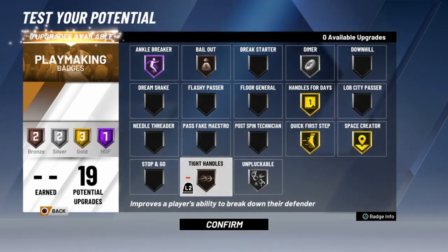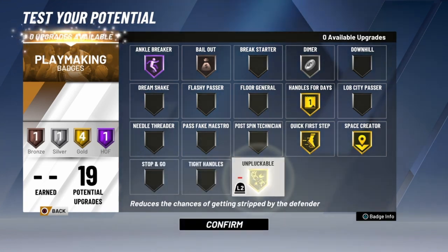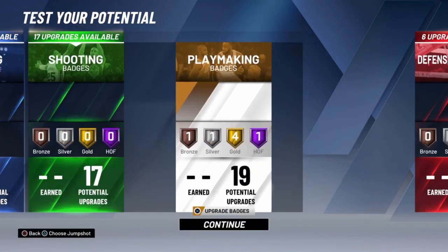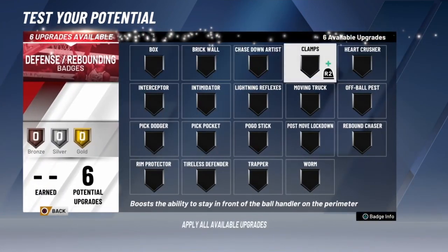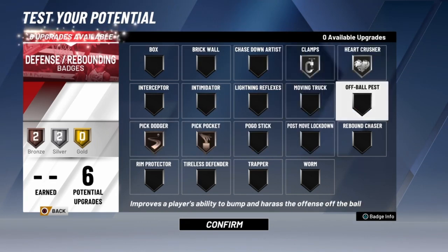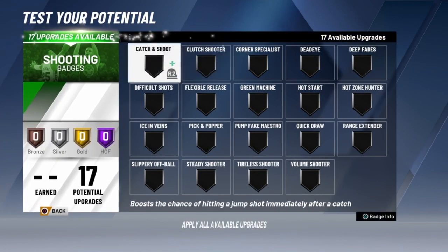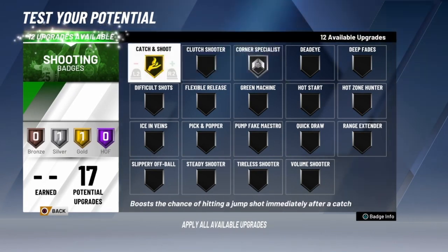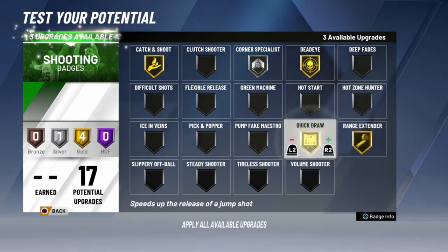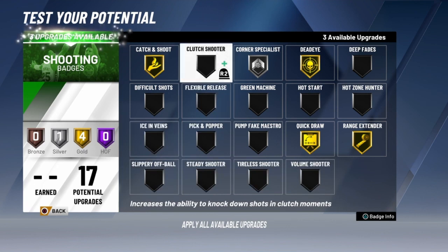Get that unlimited Gatorade — I hope we can. I put Quick First Step gold again, and then I put Stop and Go — I think. Tight Handle up. So there it is: zero upgrades left. Gold, gold, gold, gold, silver, Ankle Breaker, and Bailout bronze. Because I don't get bailed out that much. I put Clamp, Heart Crusher, Pick Dodger, and Pick and Pop — if any dribblers come against me, that ball is mine. You can even put Interception. If you're reading passing lanes, it's a wrap. Catch and Shoot — on 2K19 when you hit 99, Catch and Shoot goes gold, Deep Range Dead Eye goes gold, Corner Specialist goes gold. I put Corner Specialist silver because I don't really shoot in the corner; I mostly iso.